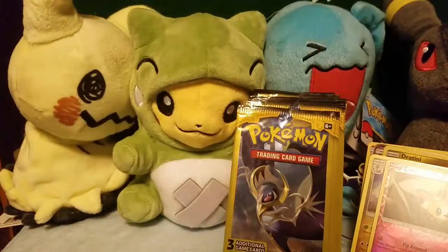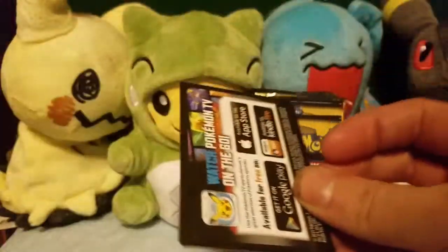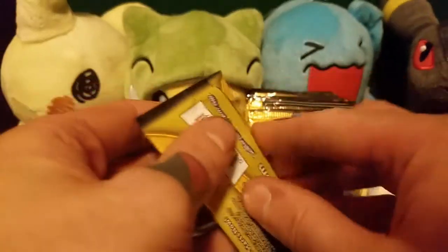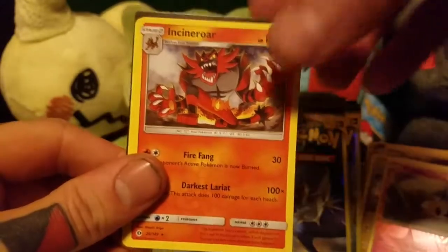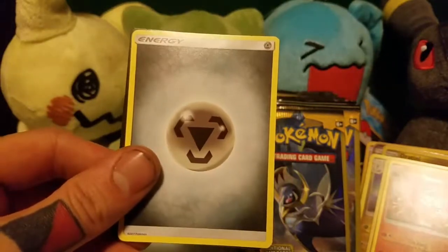A Stuffle. A Reverse Holo Cutiefly. And a Dartrix. We got an Alolan Meowth, a Beware, and a Boldore. A Drowzy. An Incineroar — that's a Rare. And a Steel Energy.